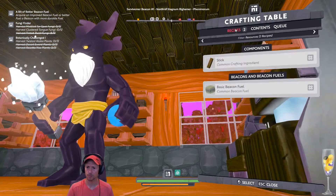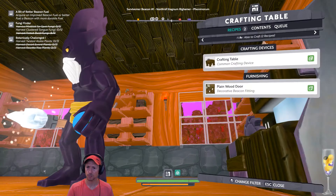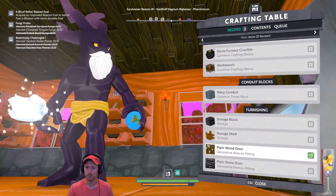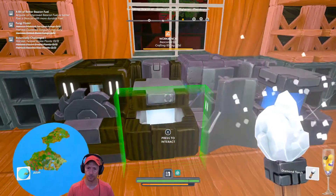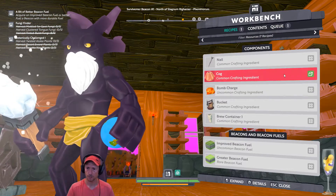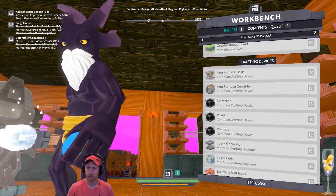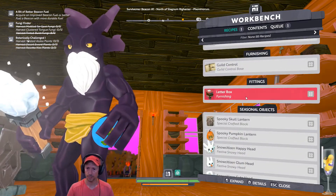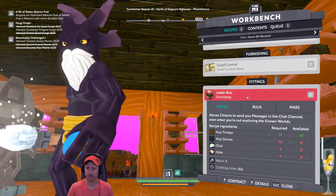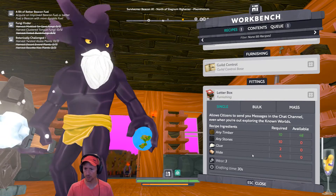Recipes, Contents, Resources. It says none. Basically there's not too much that we will do. But I want to find over here like a number of resources. I want to create a letterbox for any of you, to leave me some of this. So I need stones, glue, and hide. And we have timber over there already.